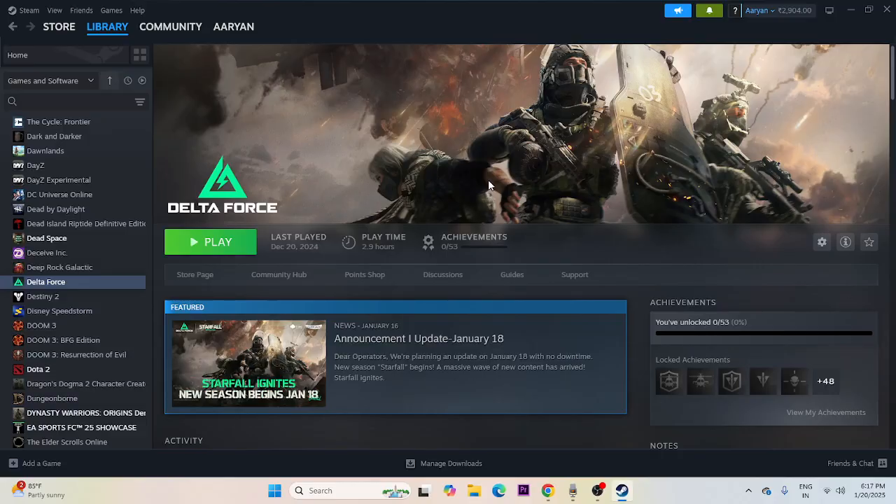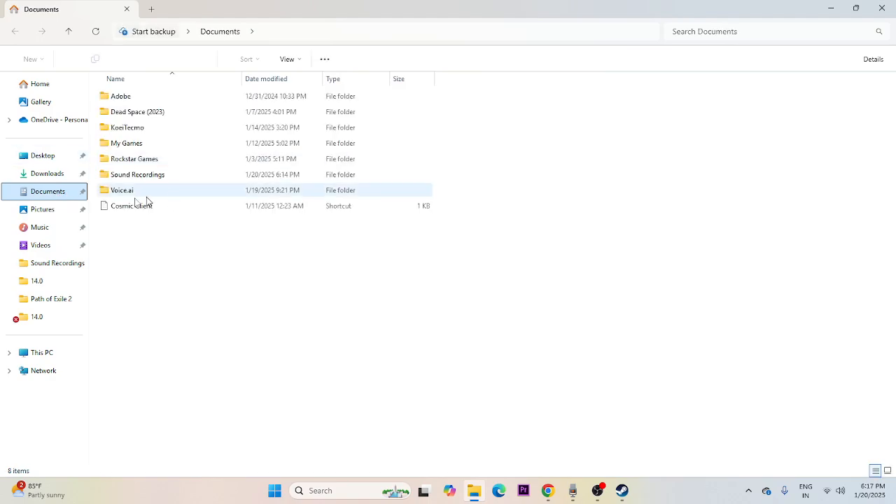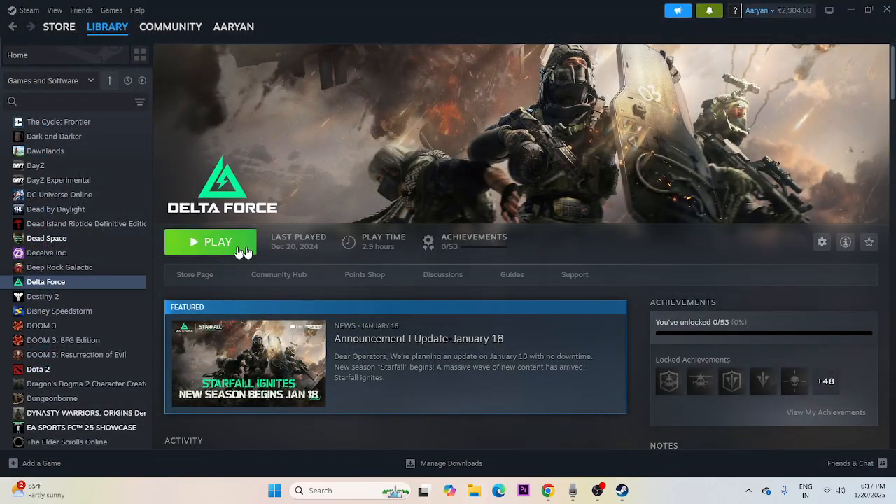If you're still having trouble, delete the save or game files. Open File Explorer, go to Documents, then My Games, and find the Delta Force folder. Delete that folder. Keep in mind you will lose all game progression, but this can fix the issue. Afterwards, try launching the game again.